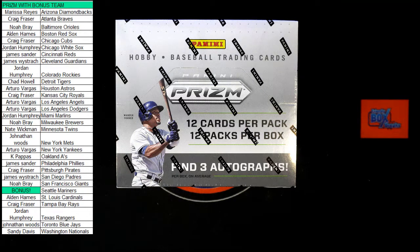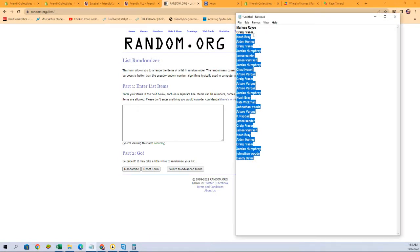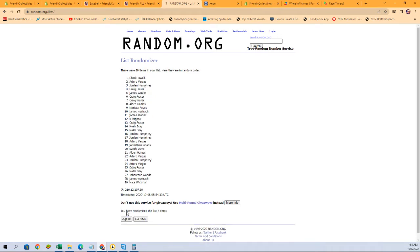All right, here we go — this is our 2022 Prizm Pick Your Team box, box 116. We've got all our names on our notepad and we need to randomize right now to determine who's getting the bonus Seattle Mariners before we do this break. After seven randoms, the person in the number one spot is going to get the Mariners — and lucky number seven, Jordan H, you've got the Mariners coming your way.